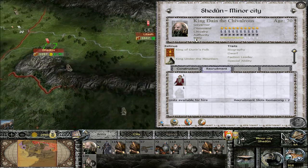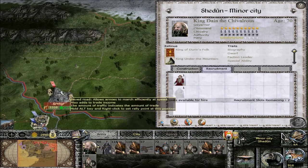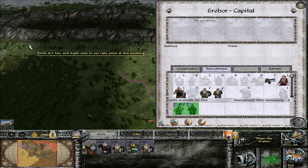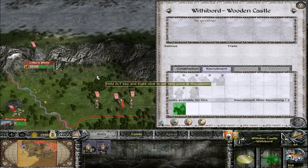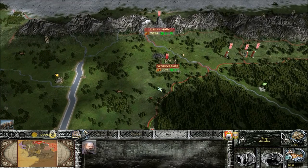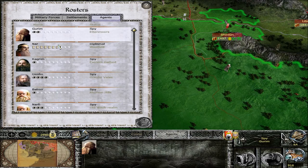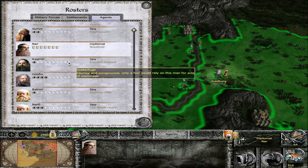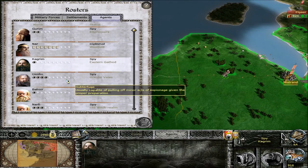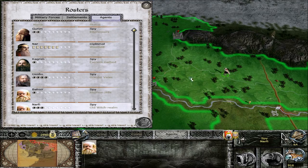I think that's all we can do. Can we get anything else over here? Nothing. And nothing there. Let's just save the rest of that money. Let's take a look at our agents - where are they all running around at nowadays? He's going to stay there. Diplomat's going to stay there. He's going to stay there and staying there.